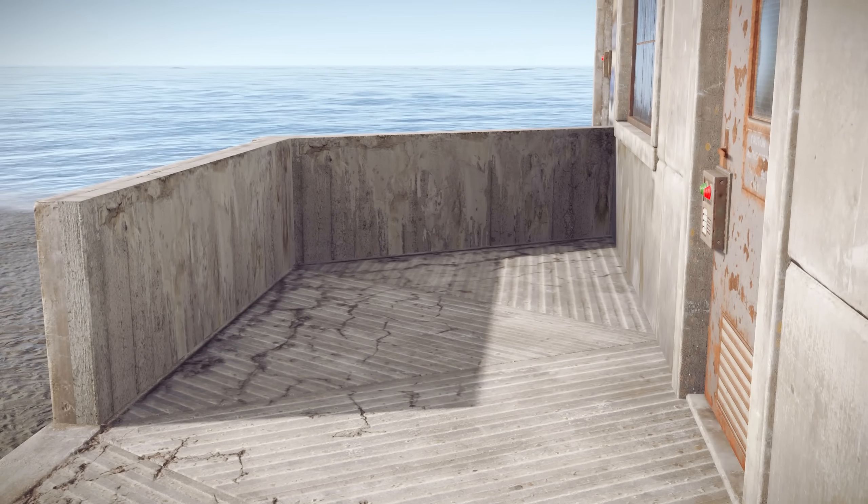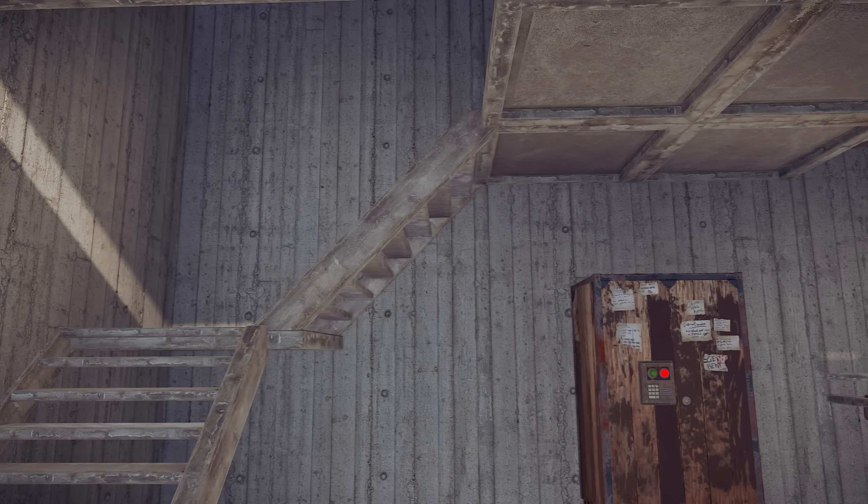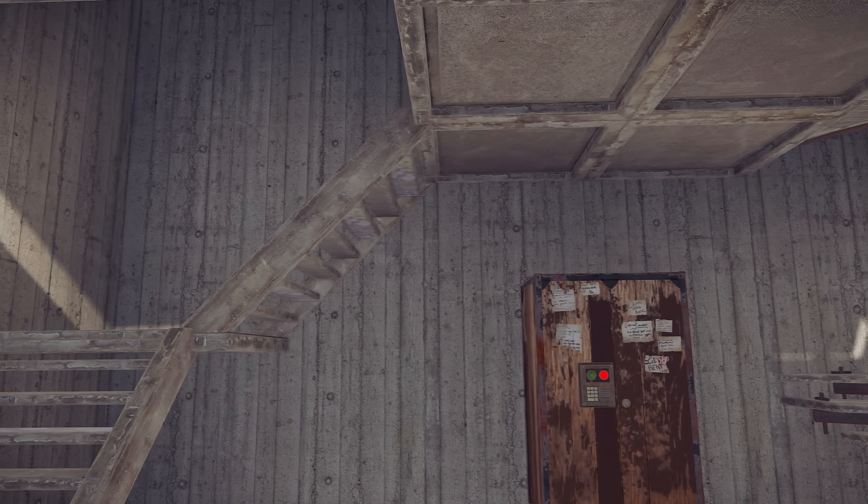Floor textures look much better, so do ceilings and roof structures. Probably the biggest improvement is that now the block work inside is gone and instead has been replaced by authentic looking shuttered concrete.